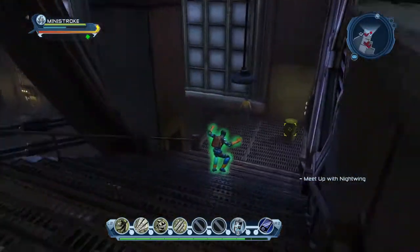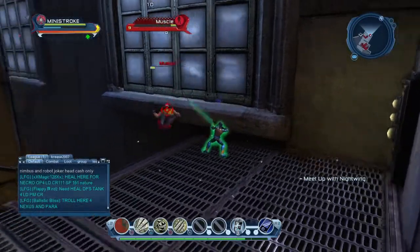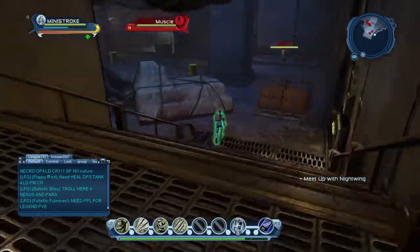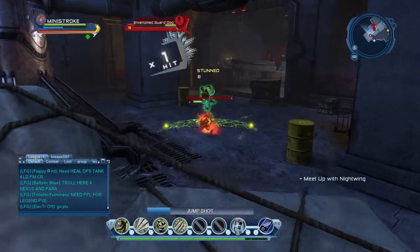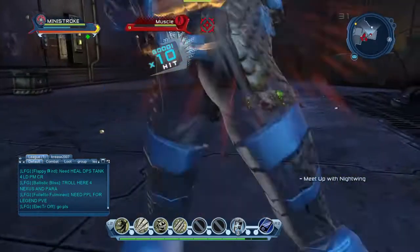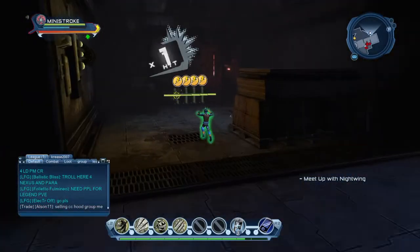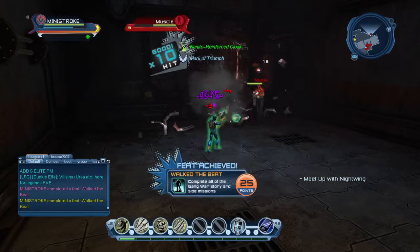Set of stairs. Here's the barrel — okay, take these things down as well. This is part of that mission we got from outside to take down these venom canisters.